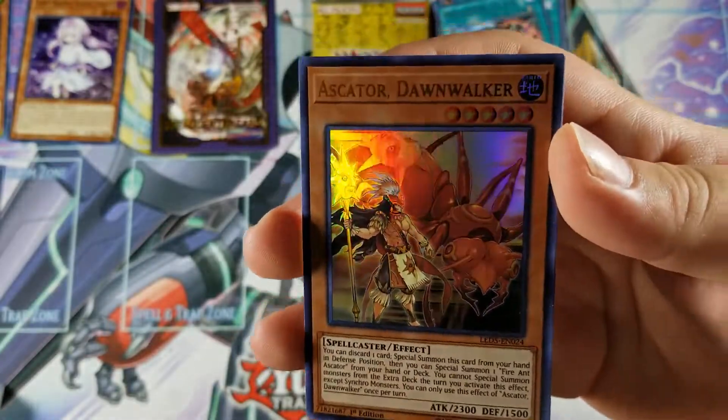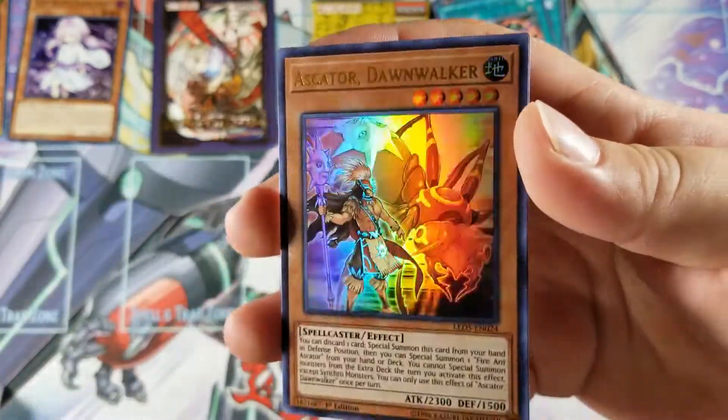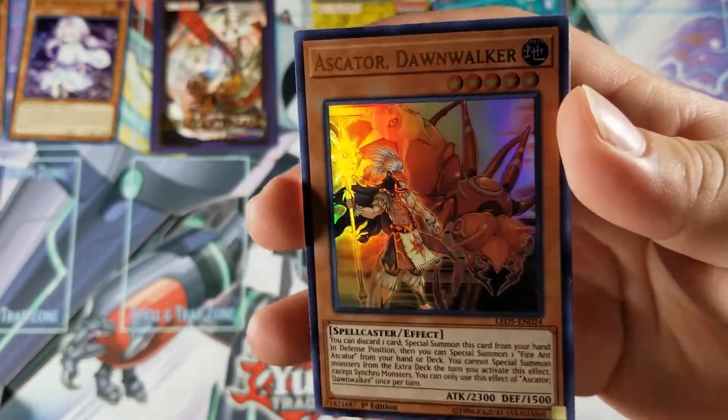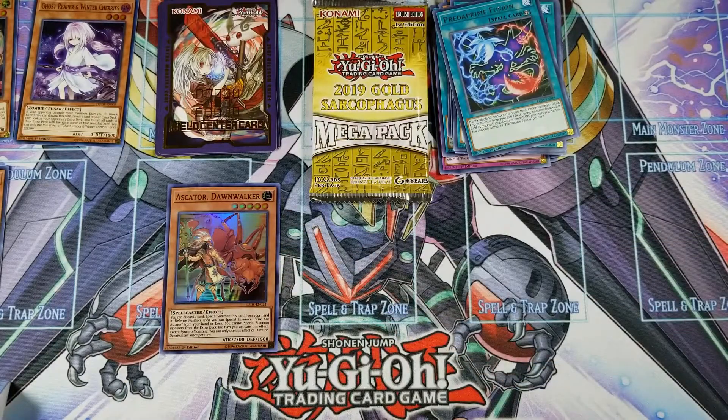Zoma the Spirit. Oh — we actually got an ultra rare! We got Ascator, Dawnwalker — nice. Feels good after opening four packs and not pulling anything. We got an Evil Mind — it could have been better if it was an Evil Hero card, but it's all good. We got a holo!